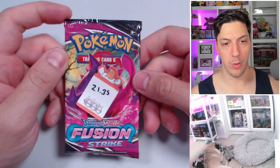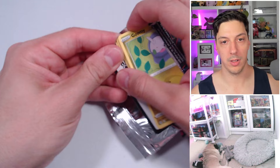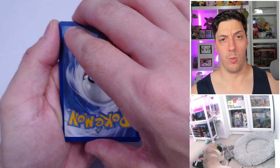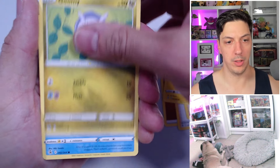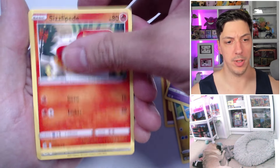Pack number four, 21.35, and it's my boy Gengar once again. Water energy, fighting energy, Adventure Discovery, Alaxio, Goomy, Hakamo-o, Snubbull, Geodude, Lapras, reverse Klefki, non-holo Vikavolt.